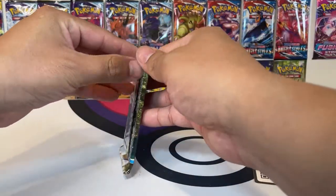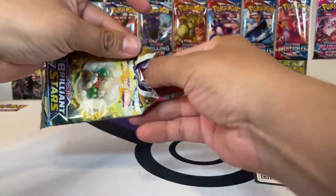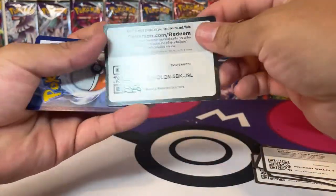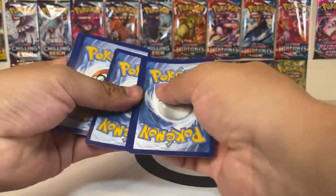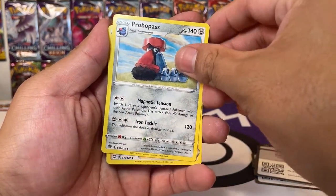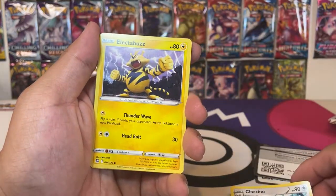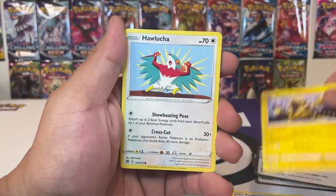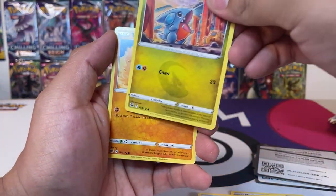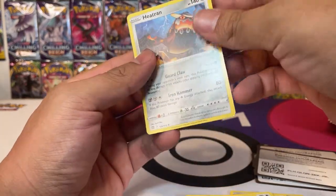All right, so there's a fifth pack. Since we don't need the backdrop anymore, let's just rip these open. Code card. Starting this pack off with a fire energy, Probopass, Team Yell Cheer, Cinccino, Buzzwole, Trapinch, Cafe Master, a Heatrans and it's non-holographic.